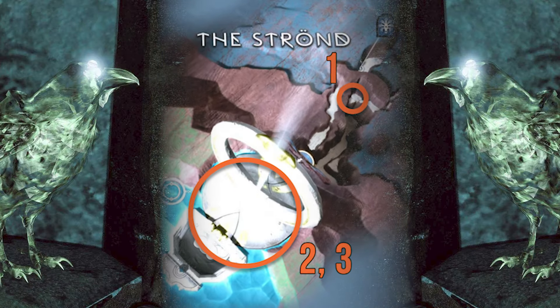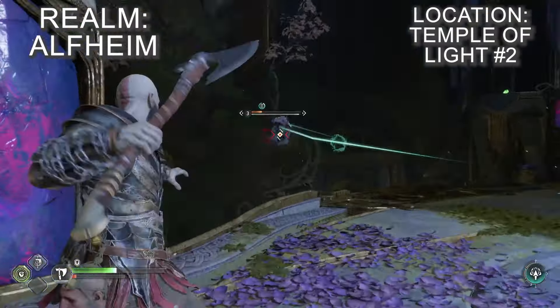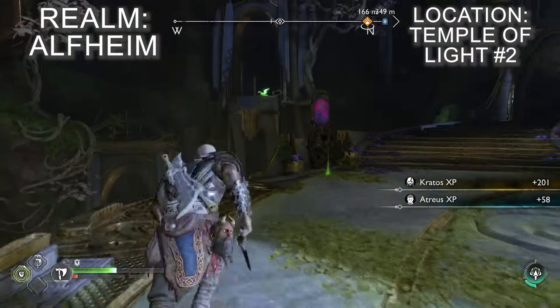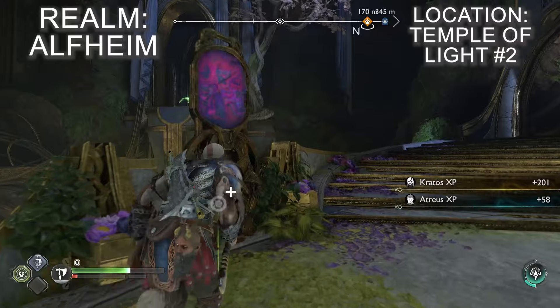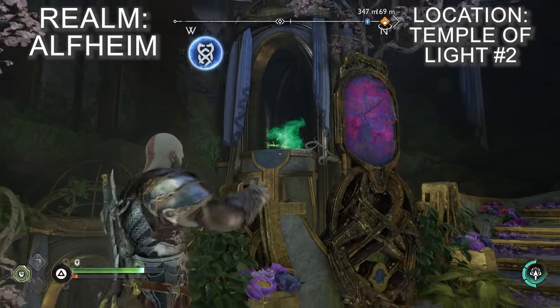Much further into the temple you'll eventually reach a room where you'll need to fight some elves. This room has a pillar of light shooting through the middle of it and a bunch of twilight stone panels on the edge and some in the middle. Once the fighting is over, look out to the northwest and you should spot a raven sitting on the coffin.